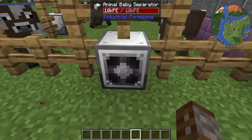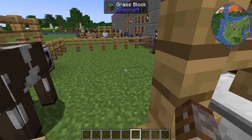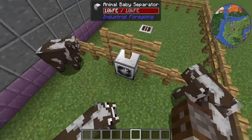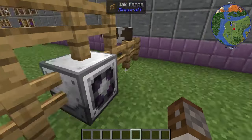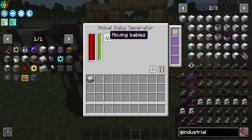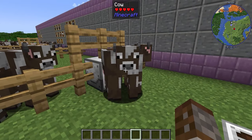Here we have our mob separator. When you place it down it will take anything from the front that's a baby and teleport it to the back. This here is the back, this here is the front — there's no obvious visual indicator so it's better to think about where you place it. It needs a little bit of power. It can also be configured to separate adults instead if you want babies on one side and adults moved to the other.